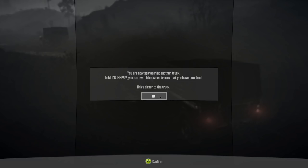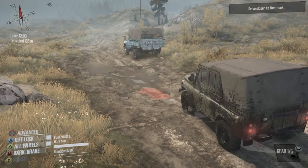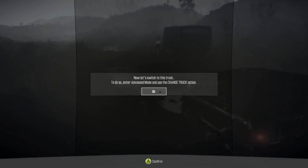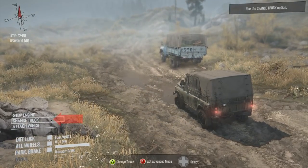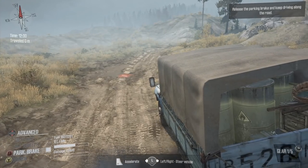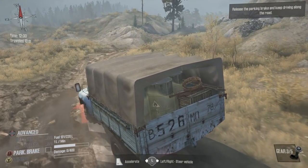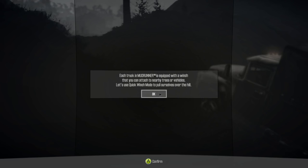Looks like we've got to go to this B103 and change to it. In MudRunner you can switch between trucks you have unlocked. Drive closer to the truck to switch. Go to advanced mode and use the change truck option. That is so much easier than last time — they did a lot of updating to the UI as well as the controls. There's a new map too, and the game is a lot more user-friendly now.